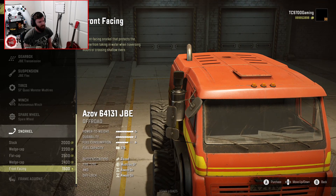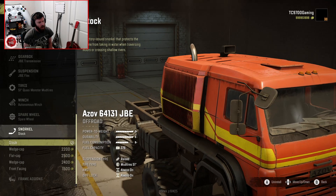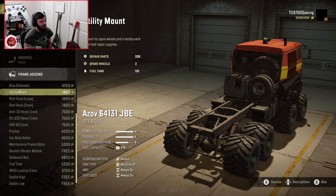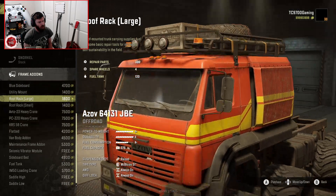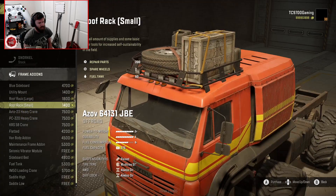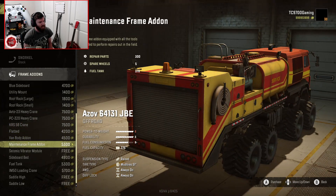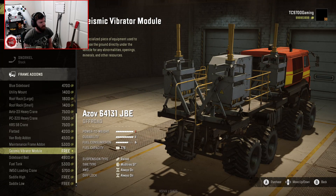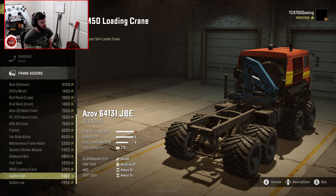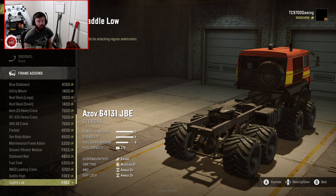There are a lot of different snorkel options — I'm going to go with the stock snorkel, which sits right there on the roof. Add-on-wise, we've got the blue sideboard bed, utility mount, large roof rack, bandit crane, van body add-on, maintenance frame add-on, vibrator module, the miniature loading crane IM-50, and saddle high and saddle low for all your trailer towing needs.